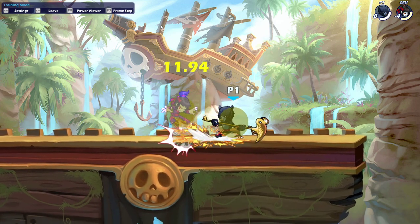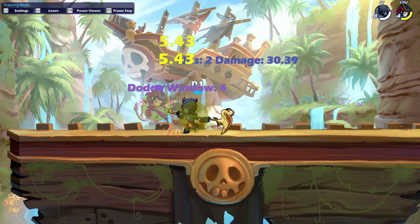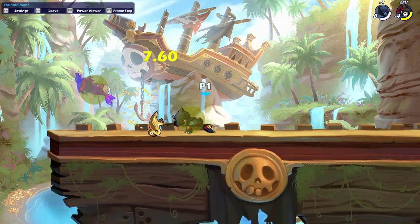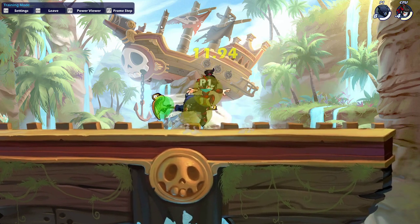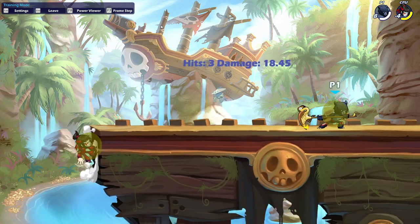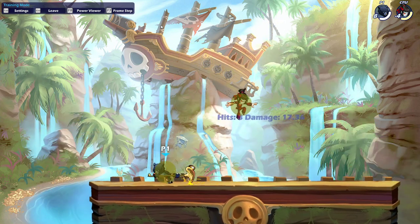If you have high dex, you can go for D-light side light neutral light as a true combo, but you have to land the right part of neutral light. I do, however, recommend going for this combo even if you don't land the right part of side light or have the dex, as the chance you're going to get punished extremely heavily for it is low, but the reward is quite good, netting you more damage.